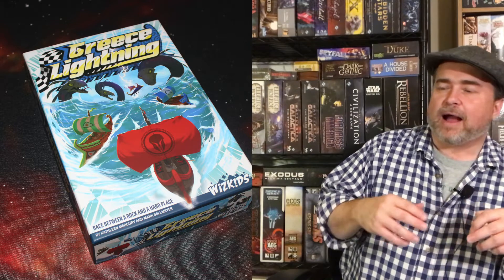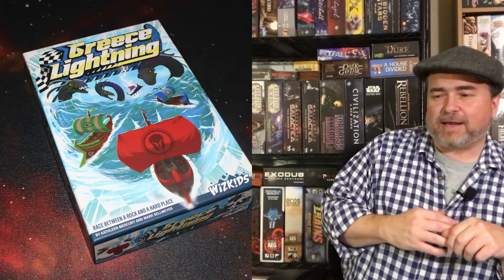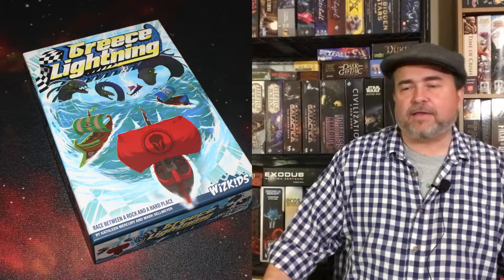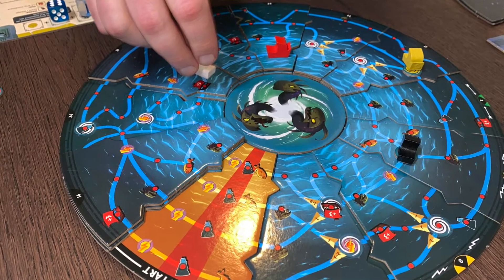I wish there were ways to use those tiles to, I don't know, maybe turn people around so they'd have to reverse direction, or something more impactful, because you can only move in one direction. It just felt like there wasn't enough you could do to mitigate things. You also have the favor cards, but drawing them is kind of random. There's some fun take-that in it, and it's an enjoyable light game that doesn't run very long. On the whole, I feel this is a much better game for younger players or people new to the hobby — for experienced gamers, I think it may fall flat.